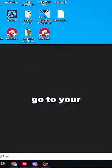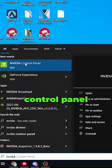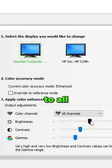This is how to make Valorant more colorful in 10 seconds. First, go to your search bar and type in NVIDIA Control Panel. Set your color channel to all channels.